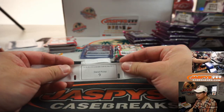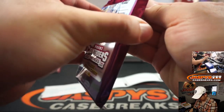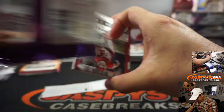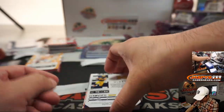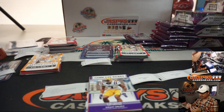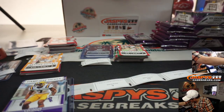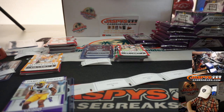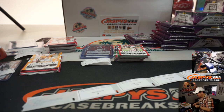Daniel Posey with pack nine. There it is — Burrow's number. And we got Sean McKeon, playoff ticket autograph, numbered to 18. Nice low number on that. Daniel Posey just got the one pack. Let me sleeve that and load it up for you — doing this on this end will get things to you even faster, right into the shipping queue.